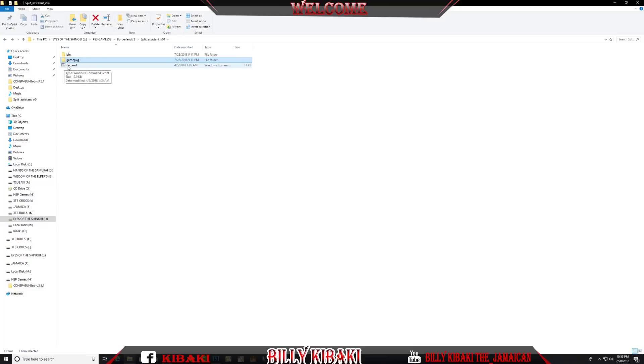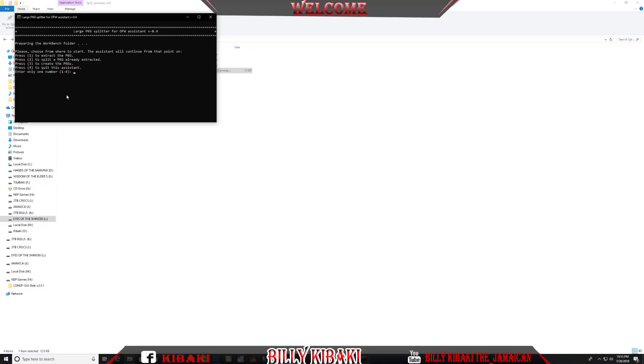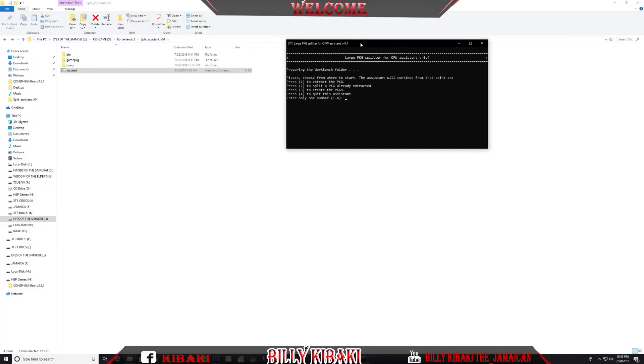Now go ahead and run the do CMD. This program actually explains everything to you, so it's very simple to use. Press any key to continue and we need to choose an option from 1 to 4. The first option we're going to choose is number one to extract the PKG — just type 1 then press Enter and let it do its thing.